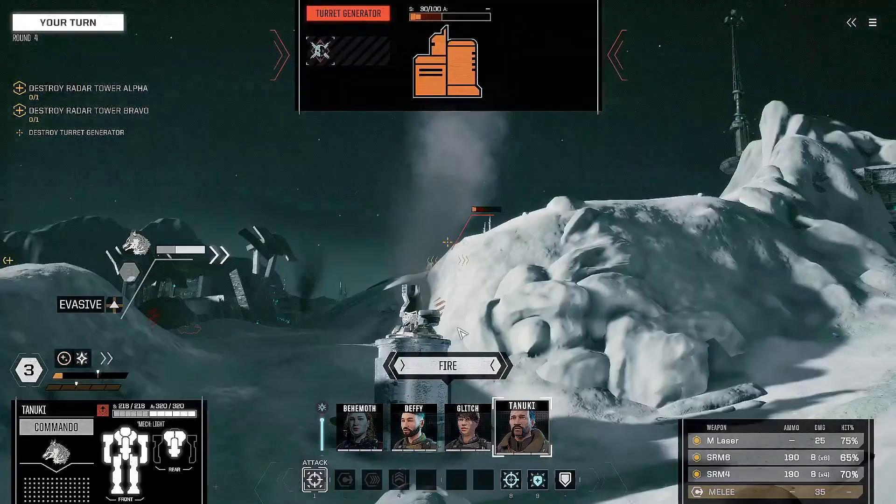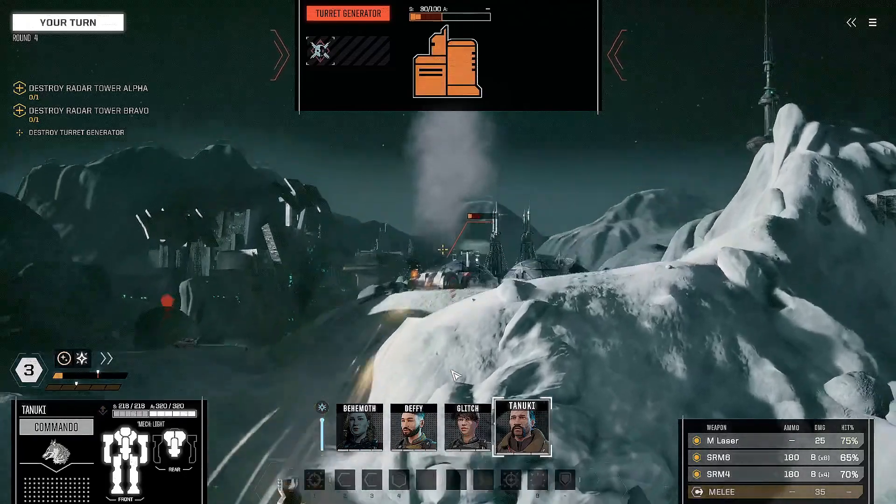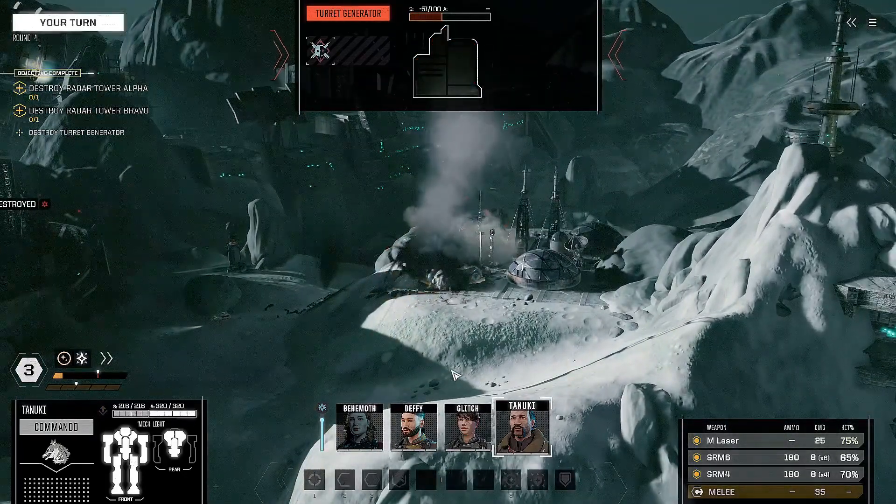Roll off and fire on the turret — see if we can take it out. The Commando unit looks pretty nice visually. And there we go — turrets are down!